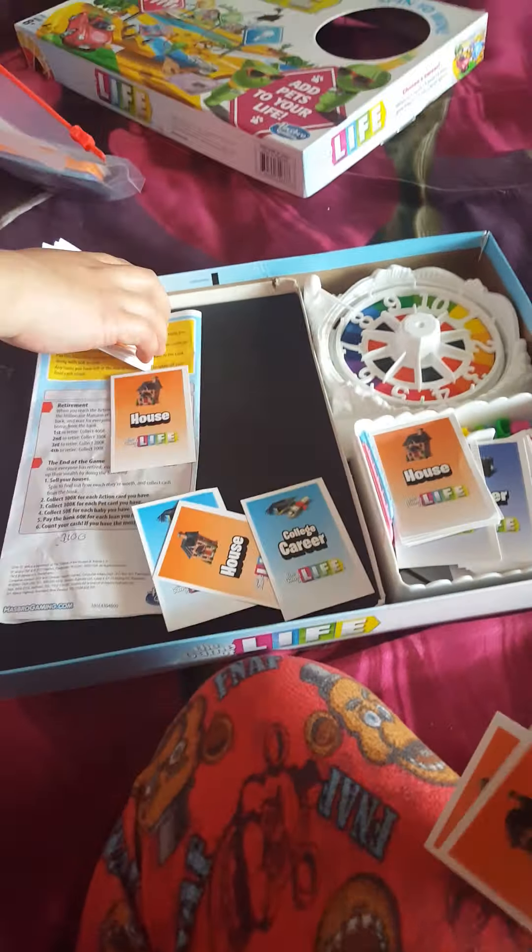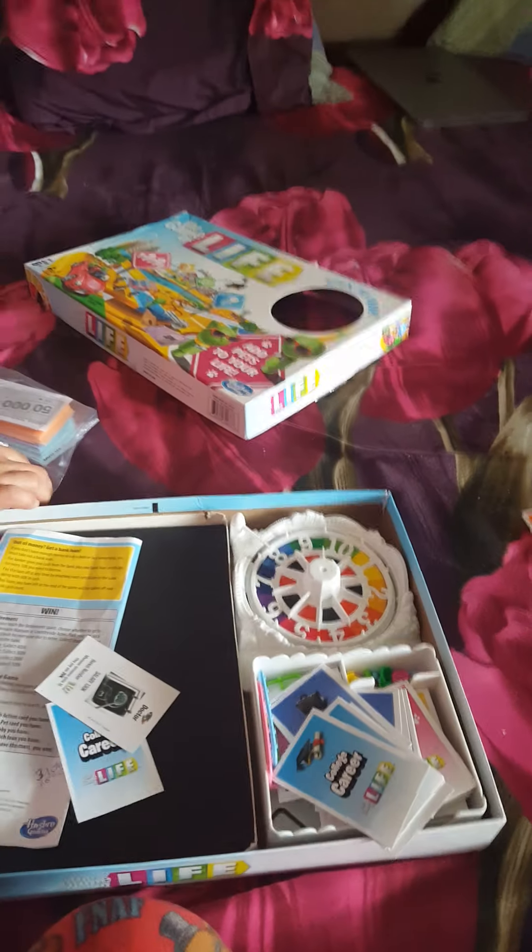Let me explain the Game of Life rules. First, let's do the card separating — there are many cards. We opened this earlier and it might be messy, but there are five different kinds of cards which you put in different piles. First, we'll introduce the house cards, which give you houses in the game. You can either choose a house or skip it. You have to choose two houses, and at the end you spin for sale price. You can have as many houses as you want and you'll get lots of money if you get the most expensive ones. You can also take loans.